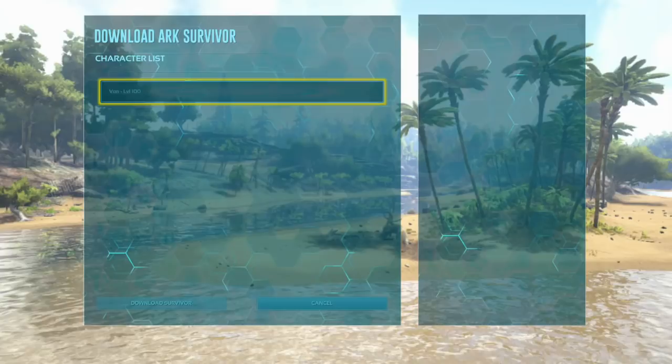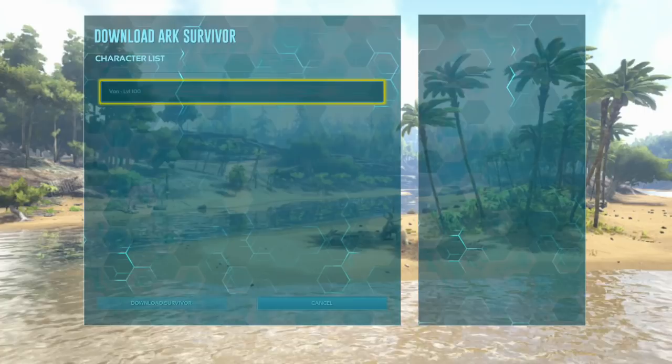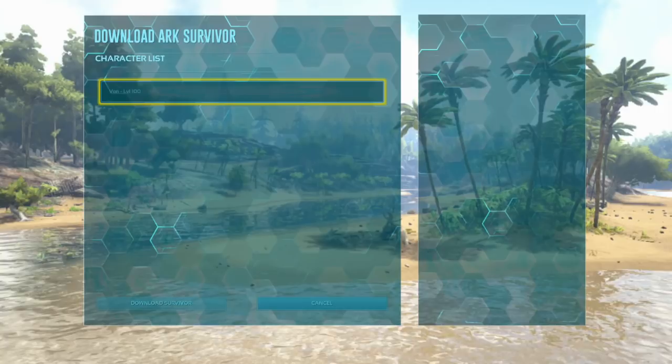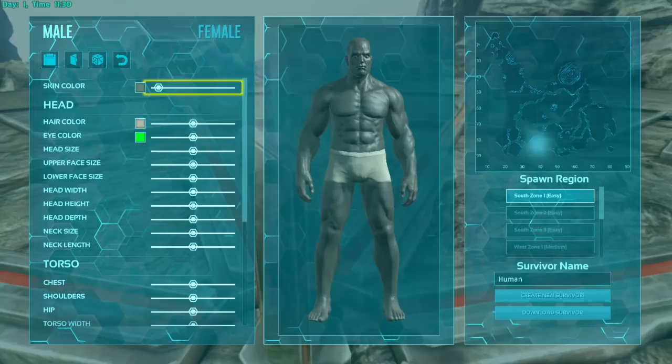The reason why this is happening — I don't understand why, but this is what it is — you either have a character, dinosaurs, or items sitting in limbo. What this means is you have one of those three things uploaded to the Ark on your non-dedicated single player. In order to download a new survivor, you either kill yourself and go to create a new character and click 'Download Survivor', or you just go to the obelisk and click 'Download Survivor'.